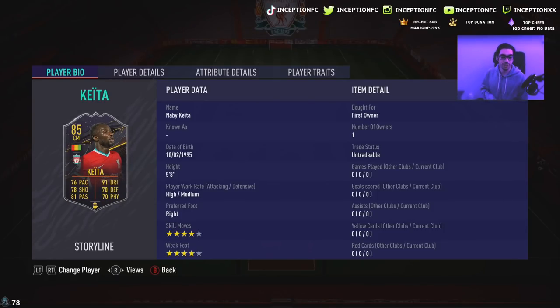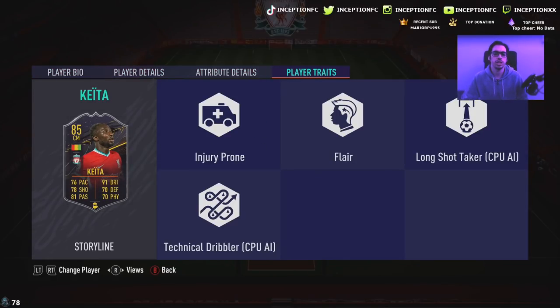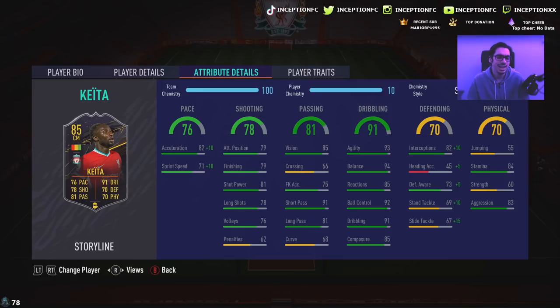We're looking at someone that is 5'8, high-medium work rates, right-footed, 4-star skills with a 4-star weak foot. In regards to his in-game player traits, he has the injury prone trait as well as the flare trait. For stats, he has 82 acceleration with 71 sprint speed, so shadow chemistry style is definitely going to be very important to give him as much pace as possible playing through the midfield position.